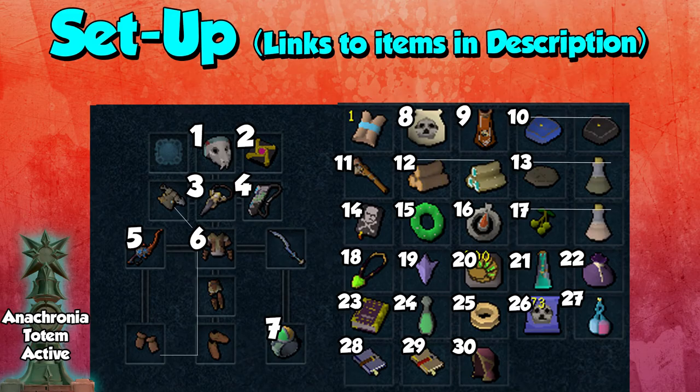Let's get right into it, starting off with the setup. As always, there are links to the items in the description corresponding with the numbers. If there's an item you don't fully understand, I'll comment briefly on each thing, but if you want more detail you can click the wiki links in the description for more information on how to obtain it, etc.